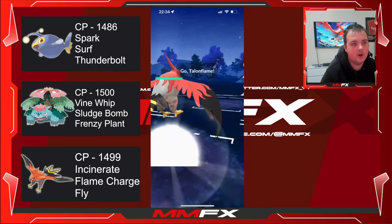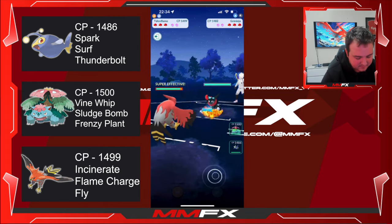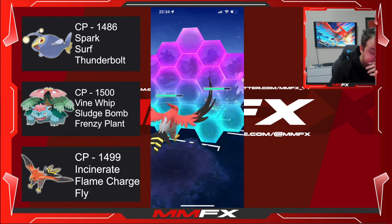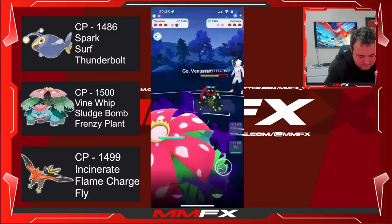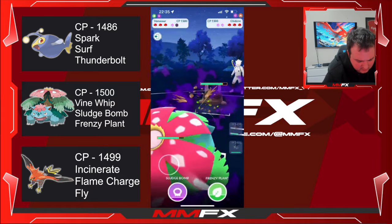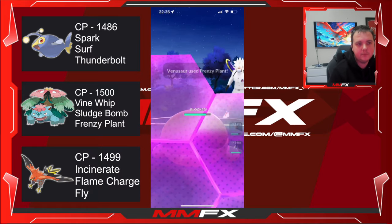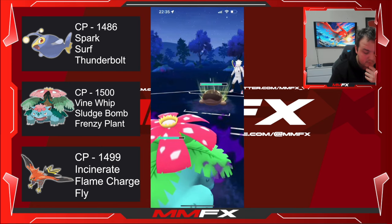The one time we go out with Talonflame it's a Greninja — just wouldn't you know it. We're gonna have to shield — it's going to be Hydro Cannon. He swapped out to Clodsire, which is a weird choice. We are Poison-type so we won't take super effective damage from Poison. It is Ground-type though, so it probably has Earthquake.